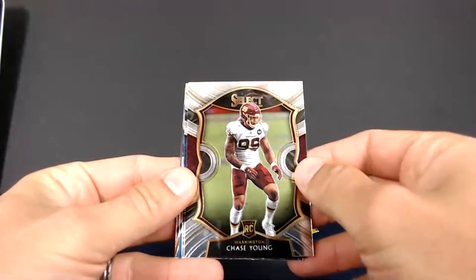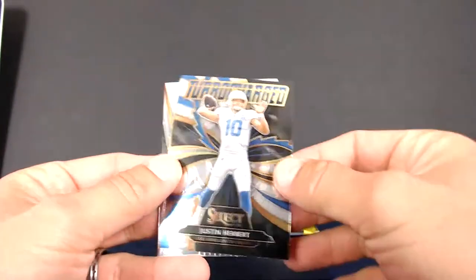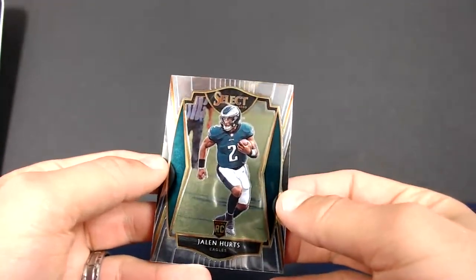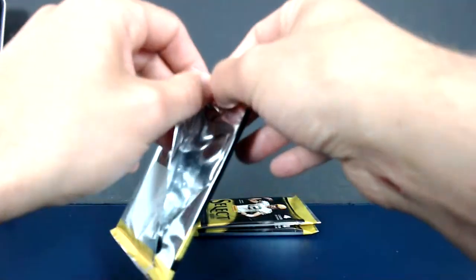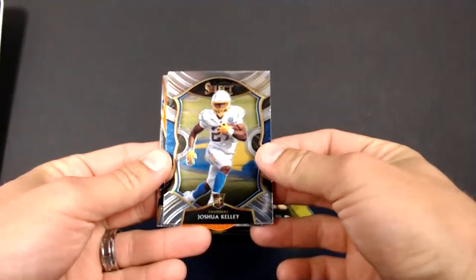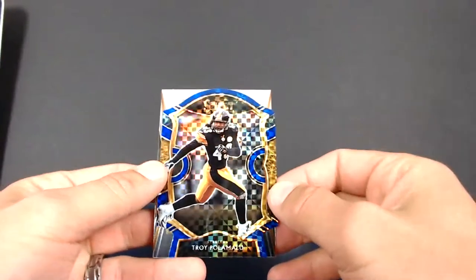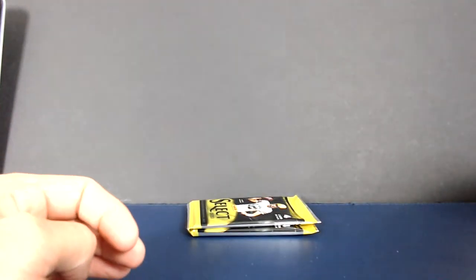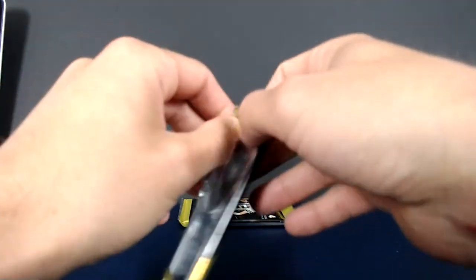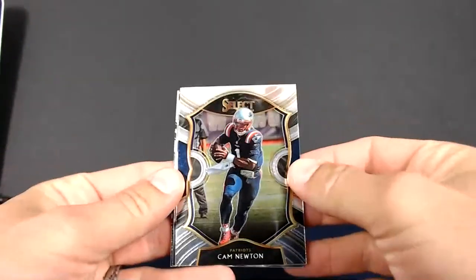We got a Chase Young concourse, a Josh Allen concourse, the Unbreakable Herbert — two Herberts already tonight. And Jalen Hurts premier level. That is a good Jalen box right here. The guy that's got Eagles isn't here, but he's going to look this back and be really excited. Got Josh Kelly for the Colts, a Rodrigo Blankenship, and Troy Palomalo concourse blue checker for the Steelers. And another Dak premier level. Holy crap, that's a big card already.